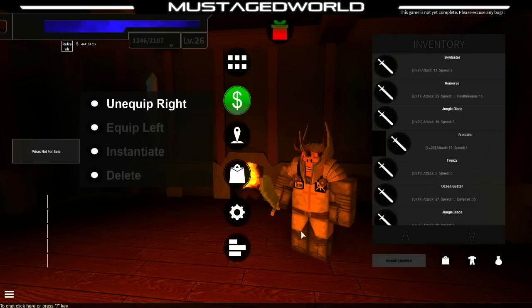Hi everybody, my name is Mr. Eggworld and welcome back to Sword Art Online Burst Reviews. We're going to do this awesome weapon this time, so stay with me. Today we're going to do this awesome review of the Frostbite. It's a level 20, attack 19, and a speed of 1.